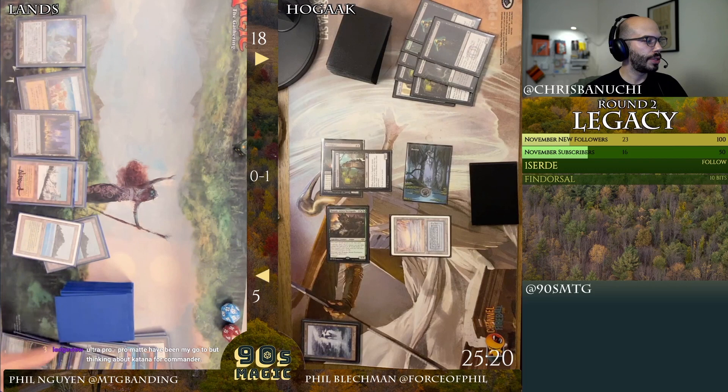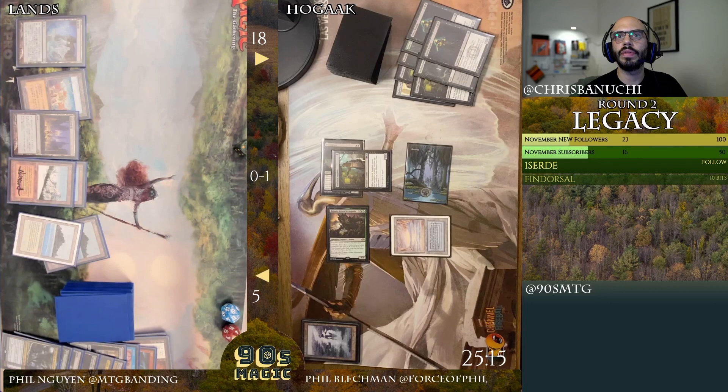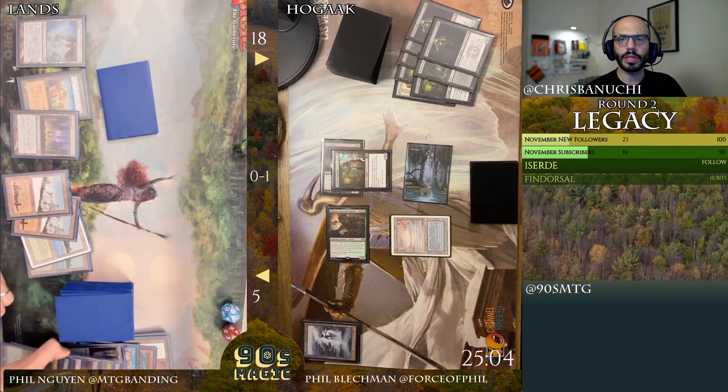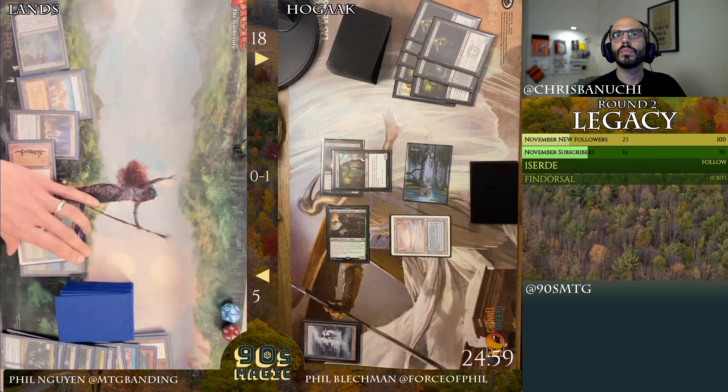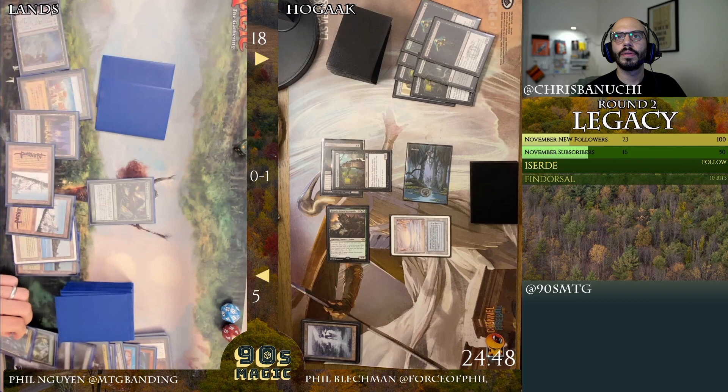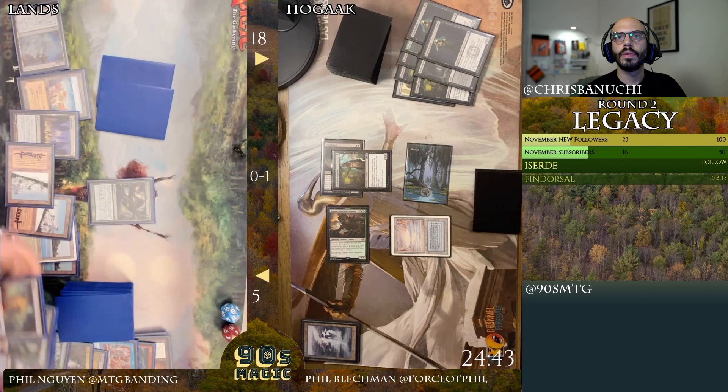I've been using Ultra Pros just because I'm not even double-sleeving my cards right now — I just don't care, I'm playing at home and I have a no-drinks-within-six-feet-of-the-board rule, so I don't really have much concern. I trust myself with my cards. Life from the Loam targeting the Catacombs, Blast Zone, and Waterlogged Grove, okay.